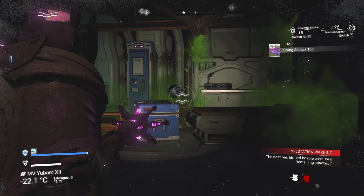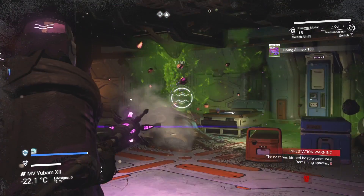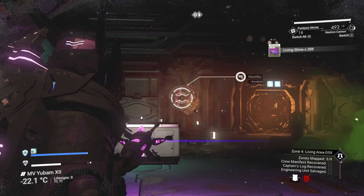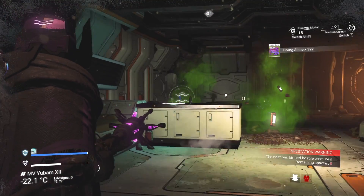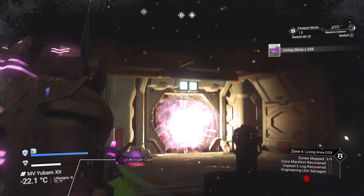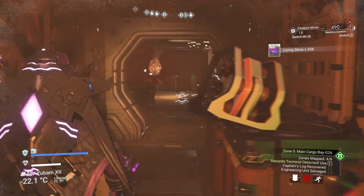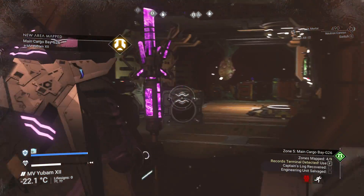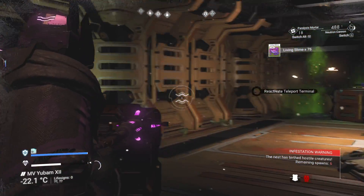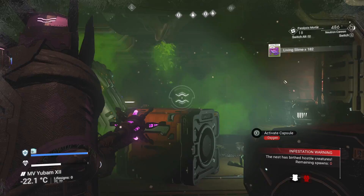Two shots — that's all it takes. It went from seven spawns to zero. Then another room: eight spawns, zero spawns after two shots. All done. We can go through this room, go to the next room. Often you can get all the strands off these doors in one shot as well — one shot, two shot, all done. One shot, two shot, all gone.